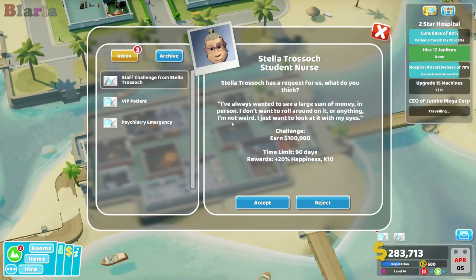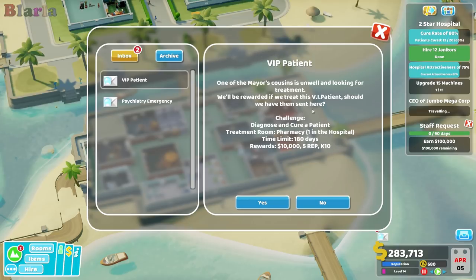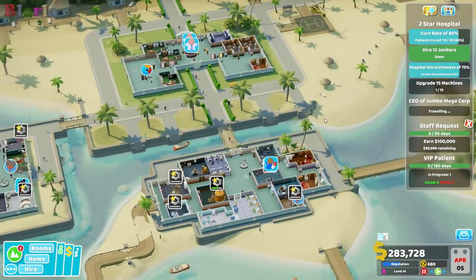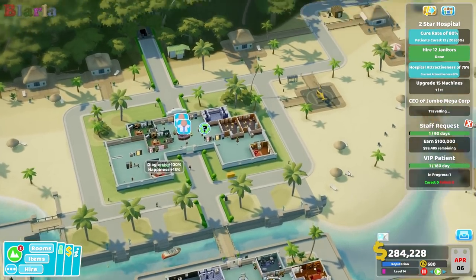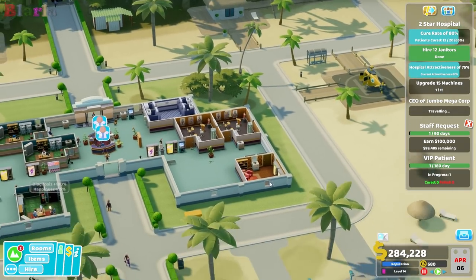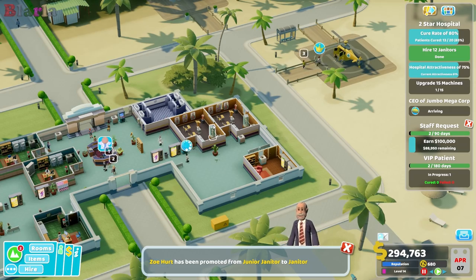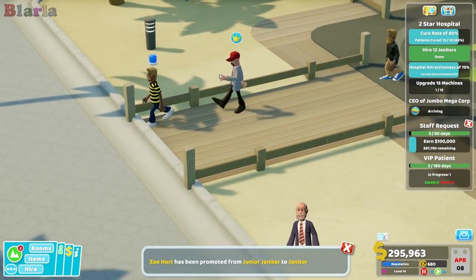Student nurse — earn 100,000! We could give that a go, we might actually be able to do it. Jumbo McNally, CEO of Jumbo Megacorp, is on their way. Should we take on this one? Yes — and actually try and pay attention to him. Both the receptionists have decided now is the time to go on break. There's Jumbo McNally.